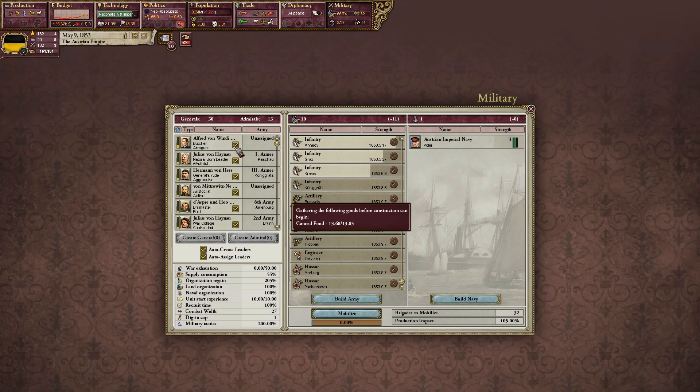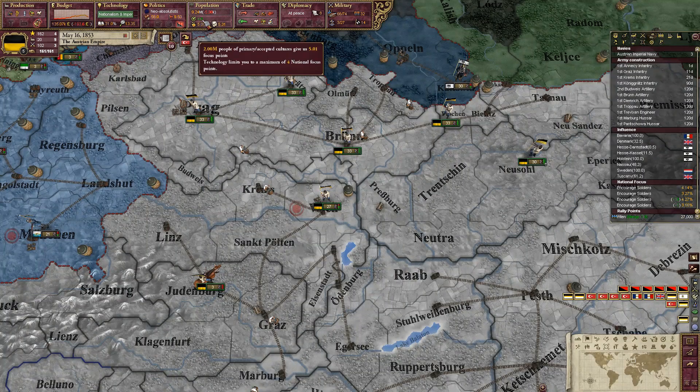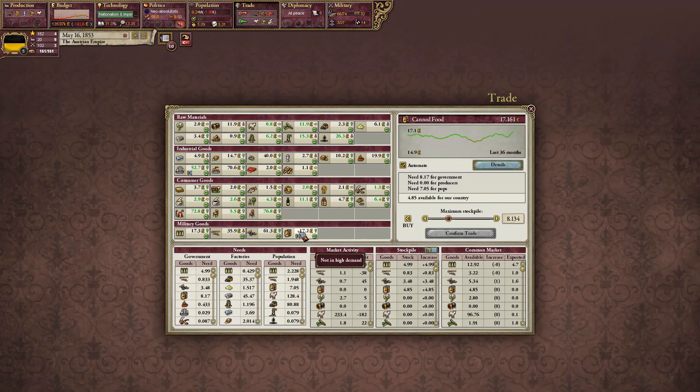Canned food is currently an issue apparently — it's the only good we don't have. So we're going to speed this up by buying a ton of canned food. I think that should be enough. Confirm trade.